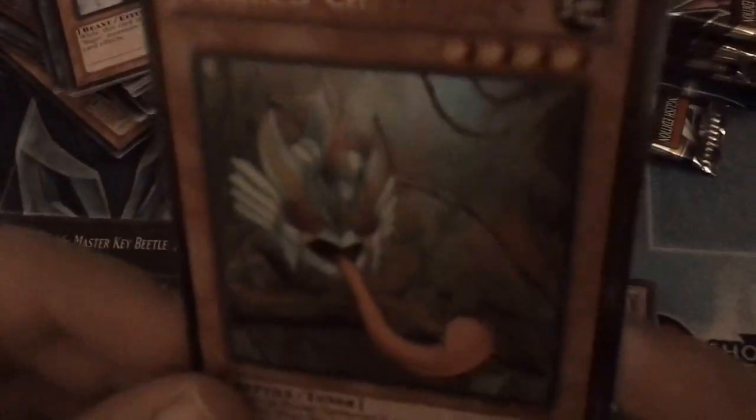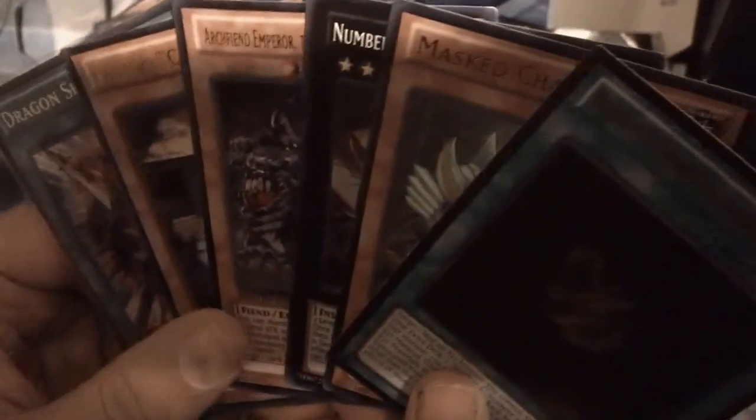For our holos: a super rare Number 66: Master Key Beetle, an ultra rare Mass Chameleon, and of course an ultimate rare Rank-Up-Magic Numeron Force. That's the opening - I hope you guys enjoyed it! Look forward to some more videos. We're probably going to have an updated binder soon, maybe some more deck profiles, maybe some duels - who knows. This is Team Revelation!